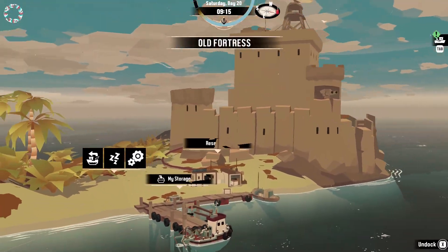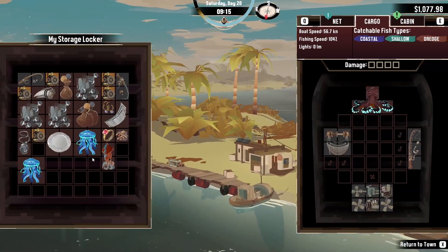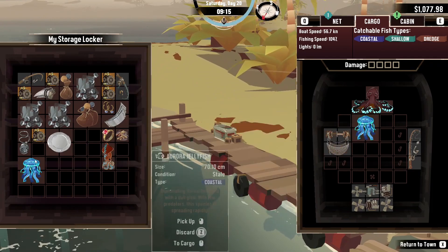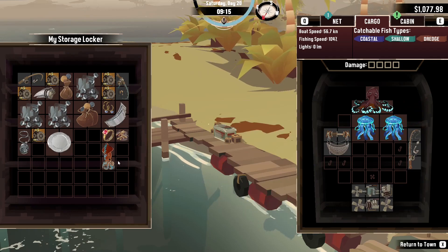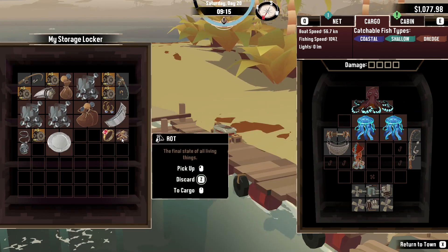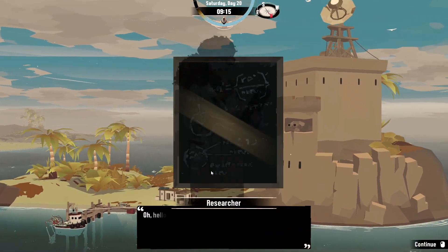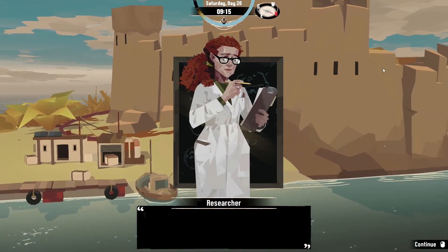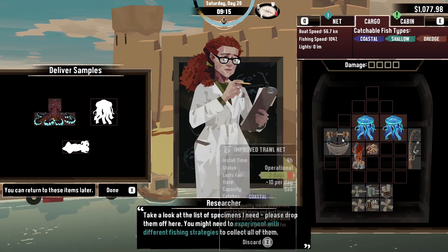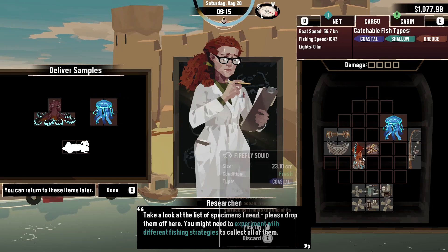Coming into the dock to talk to the researcher. I was worried about one of the specimens rotting, so I actually got another one last night just in case. Good job I did — we did lose one. Researcher: now we've got all the specimens she wants. Let's give her the rotting one — I think she won't mind.